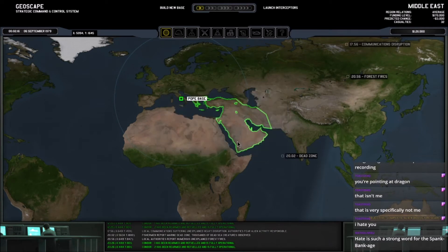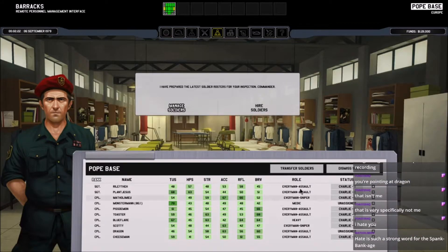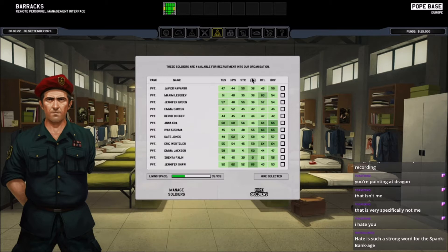We finished up a bunch of living quarters, which means we can hire some more soldiers, which we absolutely will do. Just hire a couple of people with 60 or more accuracy. That's a solid person — 60, 60. Not amazing accuracy but that's fine. We'll take them — pretty even across the board. That's five new soldiers, that's plenty.